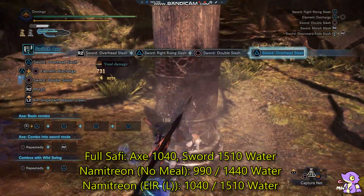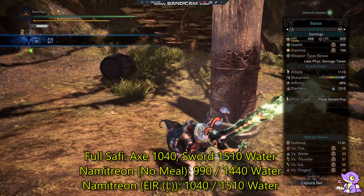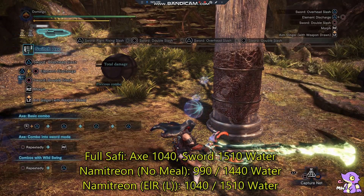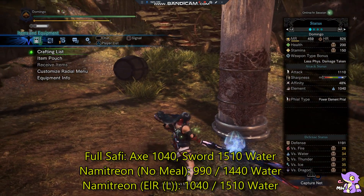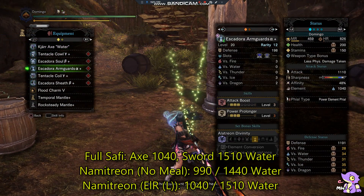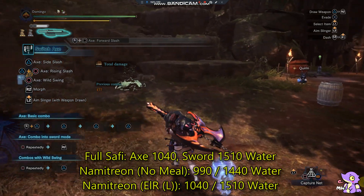After 6 attacks to trigger the Namielle buff, in sword mode we have exactly the same as the full Safi Jeeva set — 1510 — and in the axe mode we have 1040. So the Tentacle Escartora remix and the full Safi Jeeva set produce exactly the same elemental output.